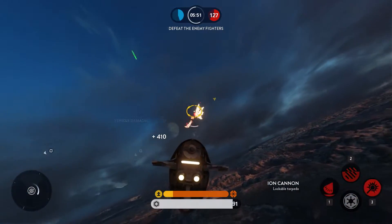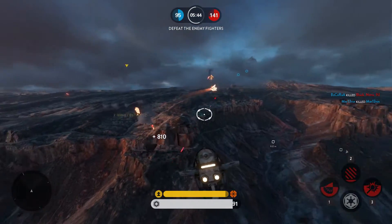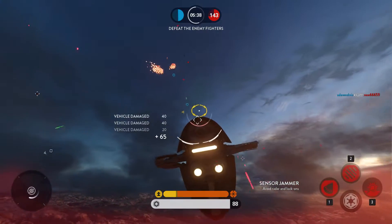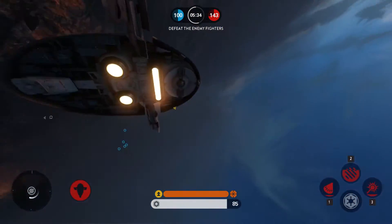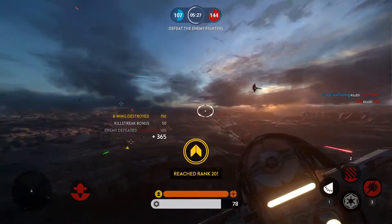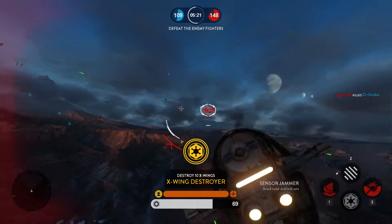I also wish we had something to customize the HUD — the interface — to make the minimap smaller, the cards smaller, the UI for whatever game mode you're in. In Walker Assault, the walkers' health and bomber indicators — I wish you could either fade them out, remove them completely, or change their size. It's a beautiful game and I still want those elements in there, but at least scale them down and make them fade a bit. They should be customizable.